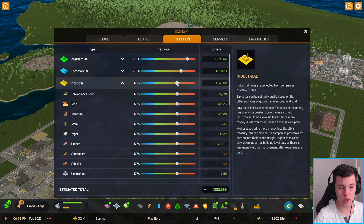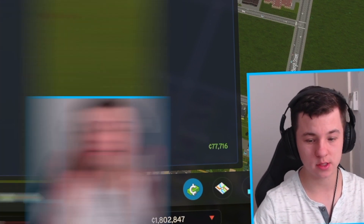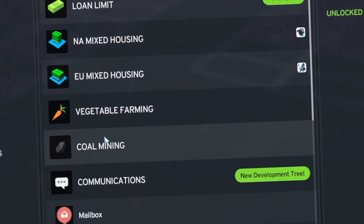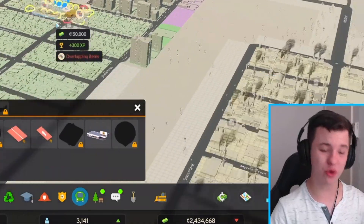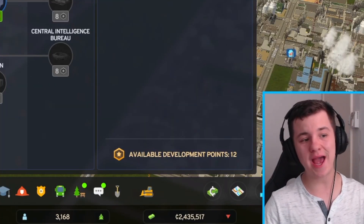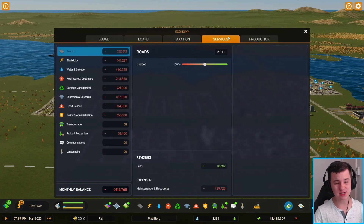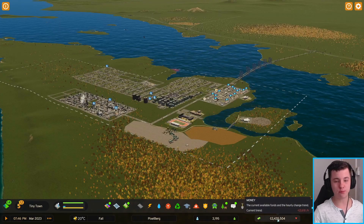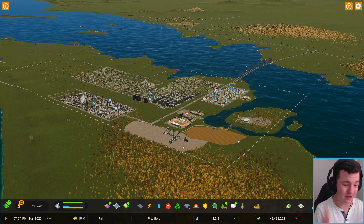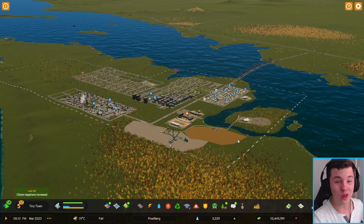Now that we're making good money from industry, should we tax it less — maybe 10% — to make even more? We're going to have to play around with that. Next time we'll look at communications like a post office and internet, forestry, vegetable and coal mining, and public transport. Make sure to comment what we should unlock next in the development tree. We need to figure out how to make more money, understand taxes and service fees — we're currently at $2.4M but losing money. That's it for today — subscribe and I'll see you in the next video!